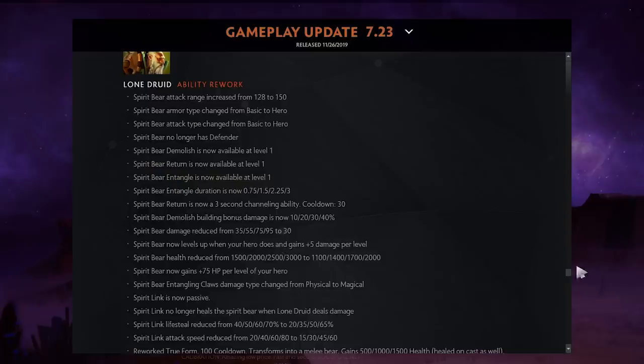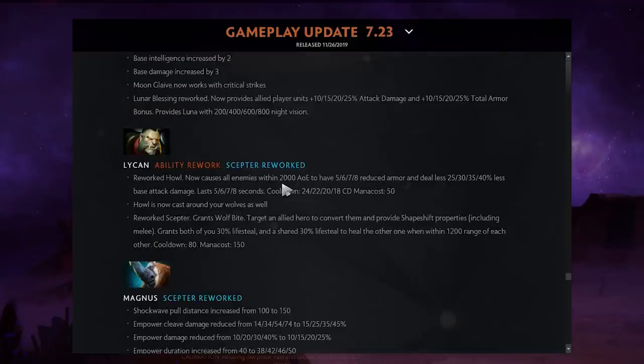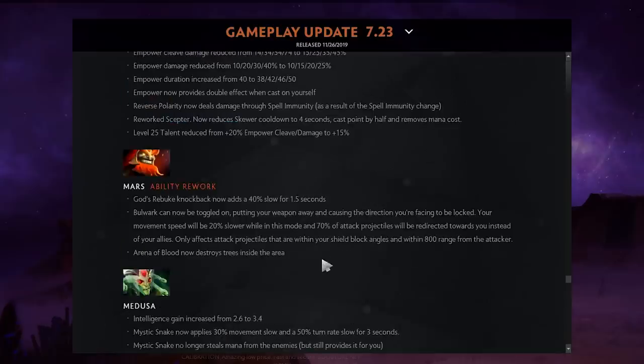Lone Druid — I'm not covering it, just read it yourself. Luna got damage buffs. Howl got reworked — in an AoE it now reduces armor and makes enemies deal less base attack damage. Her scepter lets you cast your ultimate on an ally. Magnus: Empower is a much worse buff for allies but doubles on yourself, making Magnus as a core slightly better.